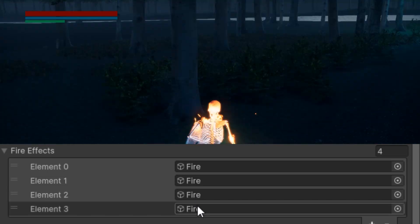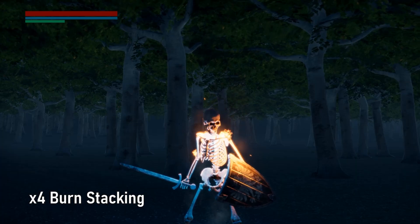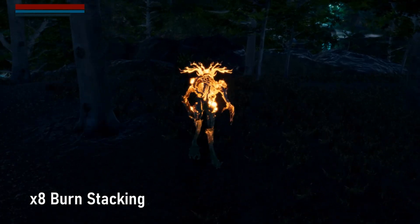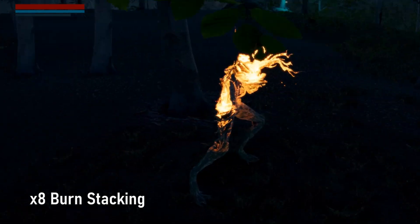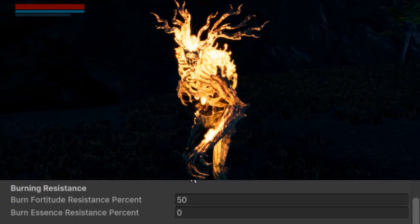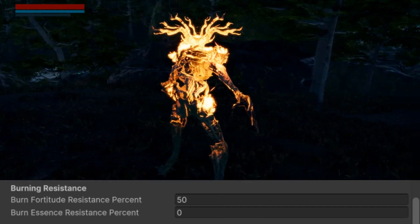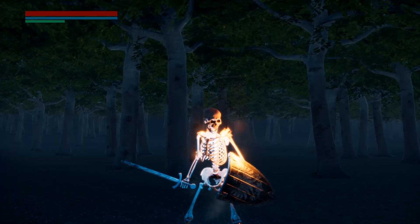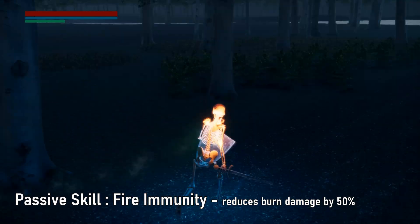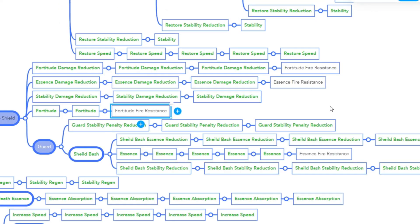Next, we will have a system where we can stack the flames, extending the duration of the damage. We will make this system the basis for the difference in resistance to burn damage. For example, we will have the skeleton have 4 max burn — represented by the flames you see on the skeleton — while the tree creature will have 8 max burn, making the fire last longer on them. Lastly, we will incorporate skill resistances to our monsters that will reduce the burn damage taken for both fortitude and essence. For our skeleton, since it's naturally fireproof, let's have its burn damage for fortitude reduced to 50%. Let's make skill nodes that will increase these percentages as we level up our skill tree.